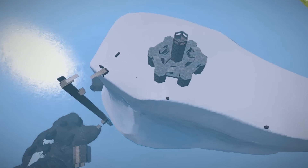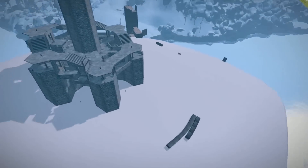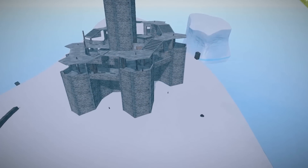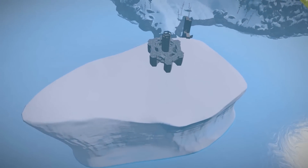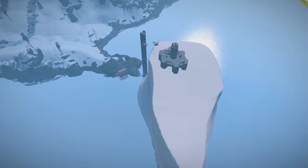The player then constructed this base on top of the glacier, which is difficult to build in its own right because the glacier is very uneven terrain. The player used the existing terrain to build a base that would fit, and it created a base that's very, very secure, very difficult to get to, and kind of one of a kind.